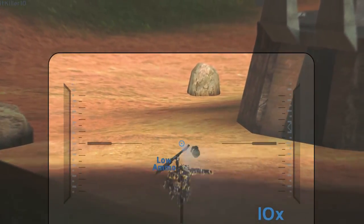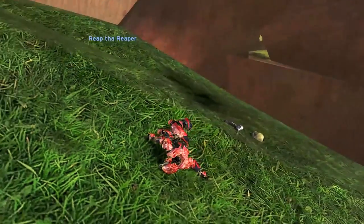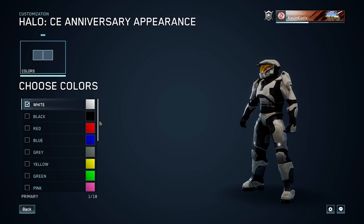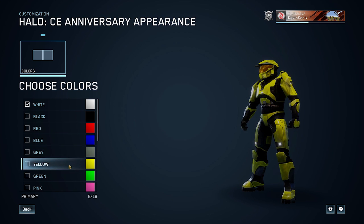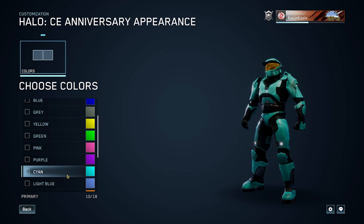For CE we have a brand new Spartan 3D customization model viewer which looks a lot better than it did in the flighting process. It looks much more to proper scale. The reflections on the visors are actually there and it just looks way better — more like it's actually supposed to be. Seeing a CE Spartan in the Unreal 4 engine just looks so nice.